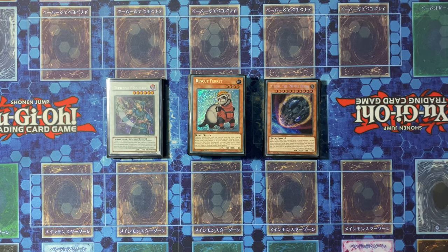Remember, like always, you can comment down below the deck that you want to see next month. The options will be in the description and then we'll put them together and see how they go. So this month it is Rescue Ferret FTK.